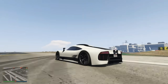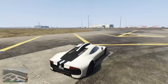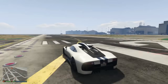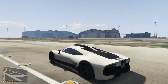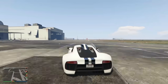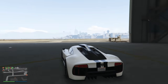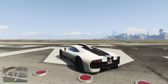Coming in at number 9 we have the Krieger — $2.8 million, almost $2.9 million. People mistake it all the time for the fastest vehicle in the game. When you're racing through the streets of Los Santos I'd definitely recommend it; it stops on a dime, the handling is very very good. The top speed is 127.35 miles an hour. If you're doing stunt races, this is the car I recommend — work your way up to the $3 million and get it.